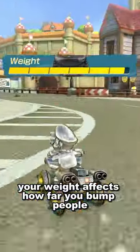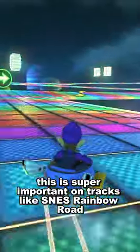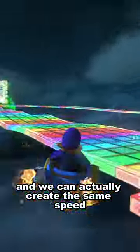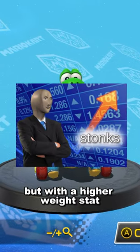Your weight affects how far you bump people and how far you get bumped. This is super important on tracks like SNESBO because you don't get bumped around as much. And we can actually create the same speed and mini turbo combination as the Yoshi Teddy Buggy, but with a higher weight stat.